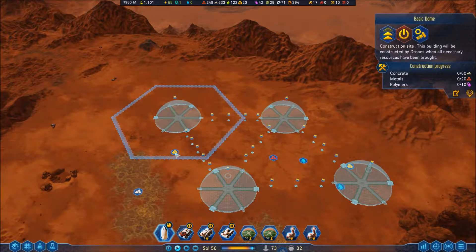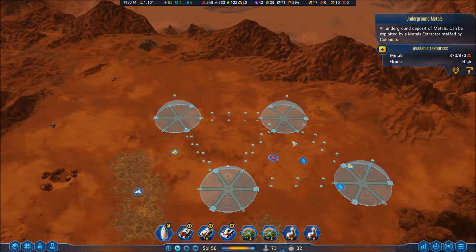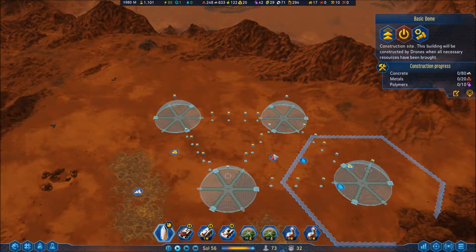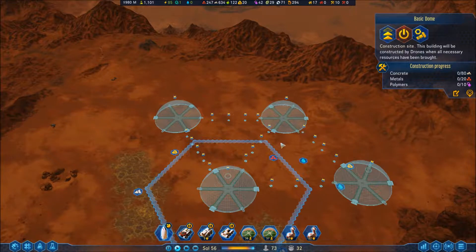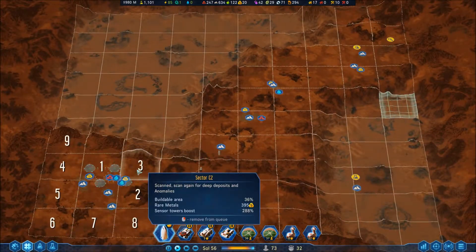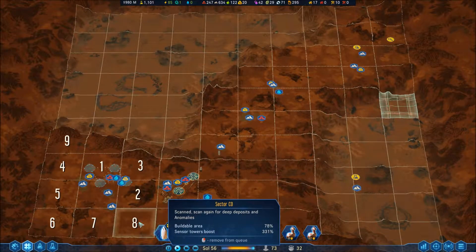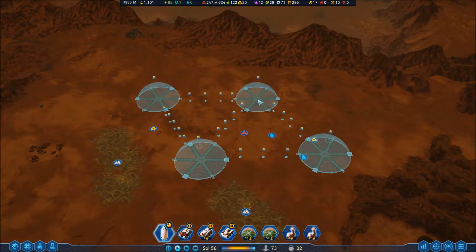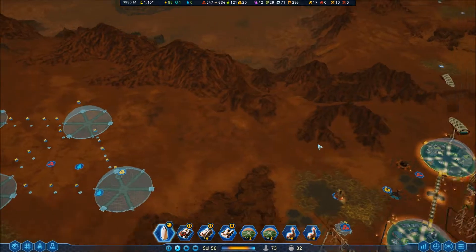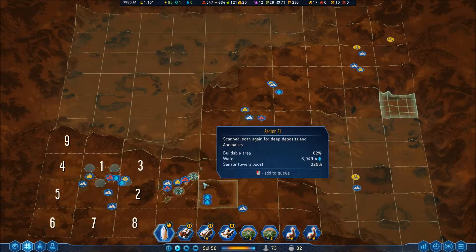They can all reach these deposits and form some kind of interconnected little network. I'm not sure if this is going to be kept like that. I need to deep scan the area first just to make sure there's no hidden resources beneath it, because that would be awful if I accidentally built a dome over a deep rich water deposit — like I did there.